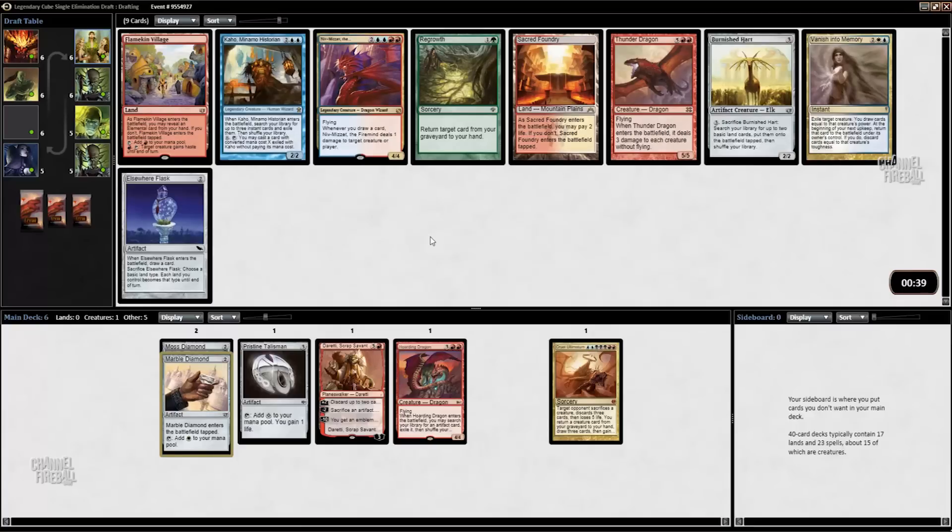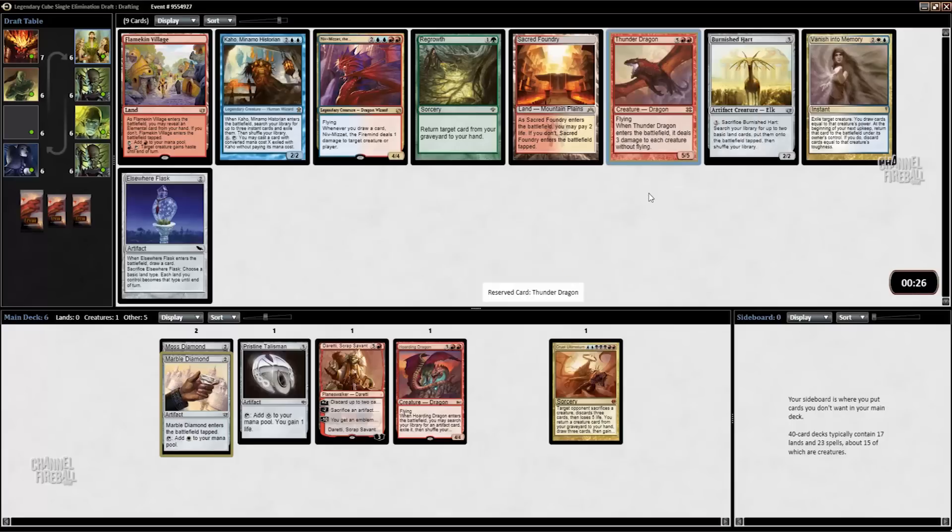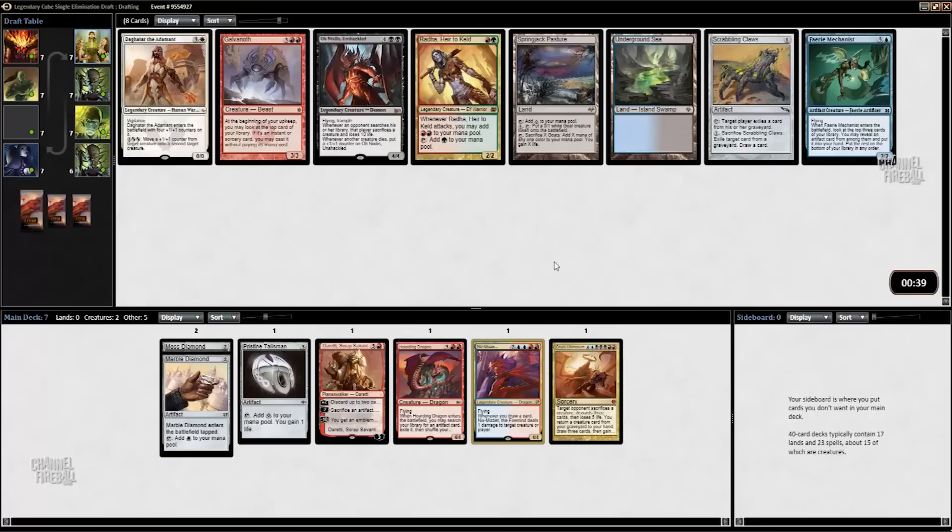We have Sacred Foundry, which seems okay. Elsewhere Flask would let us use Duretti to draw cards, but the cycling ability is good enough on its own. I think we could just take Niv-Mizzet. I'm basically viewing these lands as colorless Mana Rocks right now. I think I'll just take Niv-Mizzet and see where that leads us.